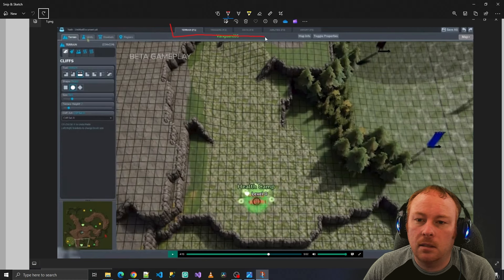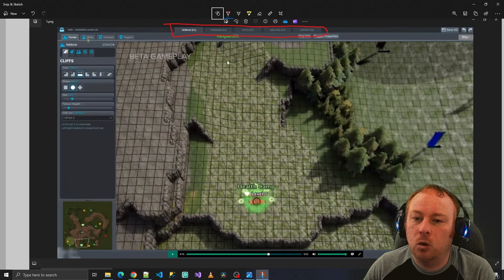Let's look at the top of the screen. We have multiple tabs — right now we're on Terrain, then there's Triggers, Data, Abilities, and Import. Unfortunately I wasn't able to get a screenshot of all of them, but I think I can guess what they do. Terrain is the screen where you draw the world and place down units, objects, et cetera.